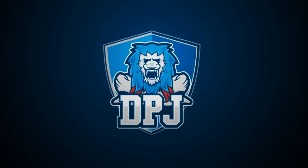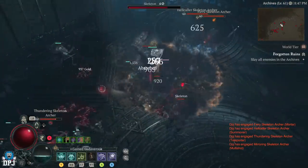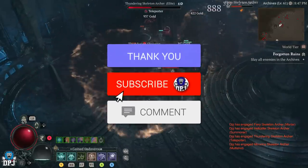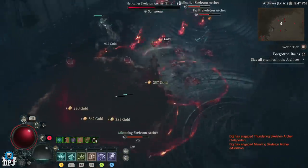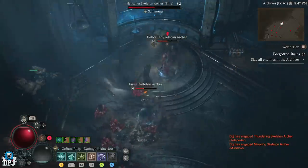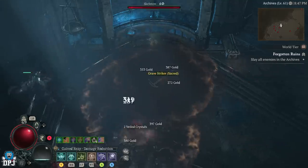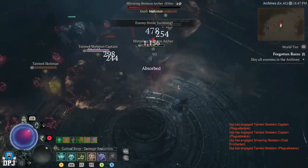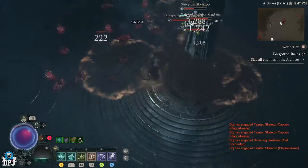Today I bring you 5 glitches and exploits for Diablo 4 — infinite XP, legendary loot, and much more. My name is DPJN. If you enjoy the video, leaving a like really helps out, and if you want to see more be sure to subscribe. Today we have crazy exploits, glitches, tips and tricks for Diablo 4. By the time you've watched this some of these may be patched, but you'll find out in the comments.